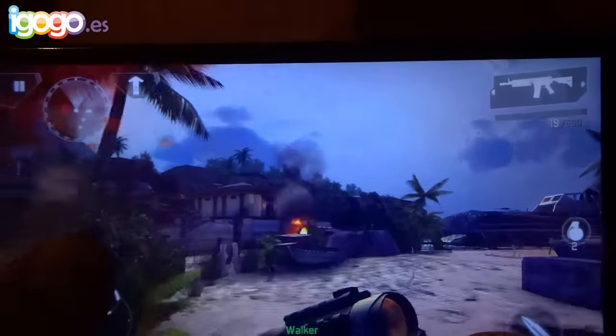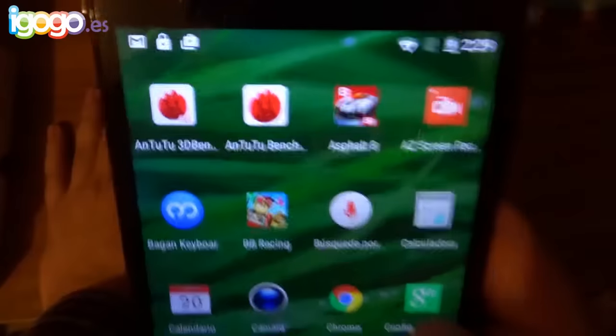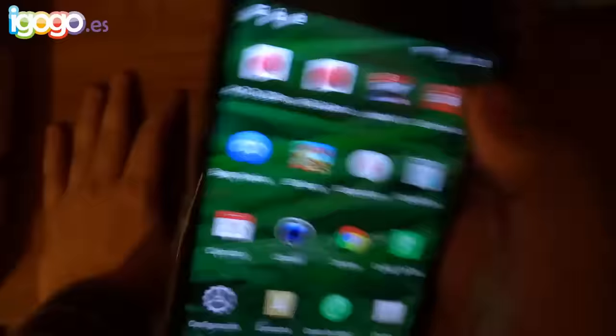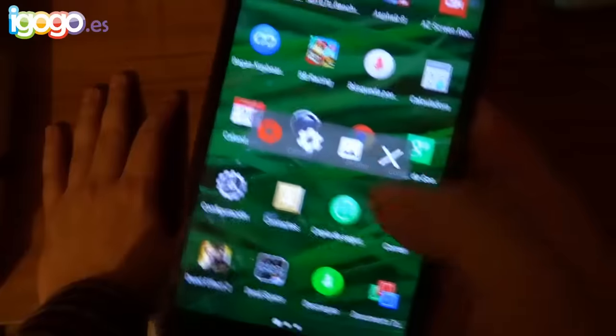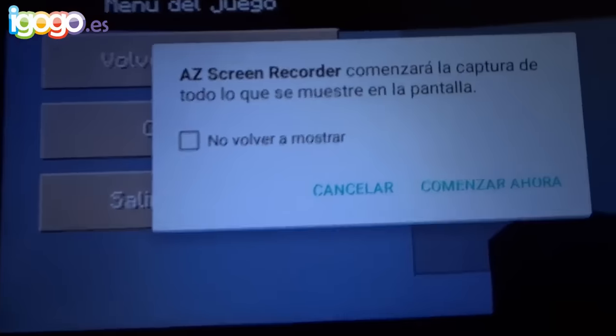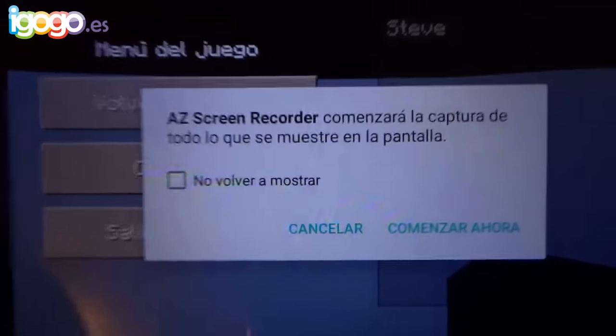Vamos a continuar con lo que es la grabación de pantalla y las pruebas de cámara, ya sea fotos y videos. Para la grabación de pantalla vamos a usar AZ Screen Recorder, ya que este teléfono trae Lollipop y no tiene ningún problema con este tipo de aplicaciones, ya que no requieren root. El teléfono tiene 2 GB de RAM, entonces pueden abrir muchas aplicaciones y no se van a cerrar. Vamos a comenzar la grabación de pantalla en Minecraft.